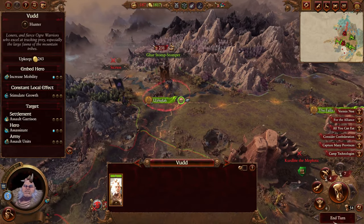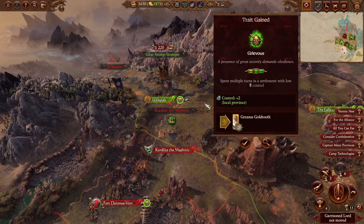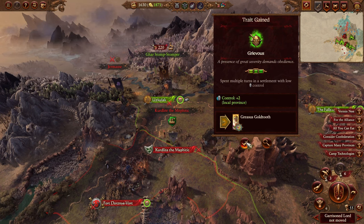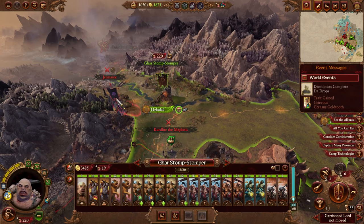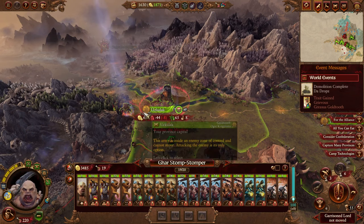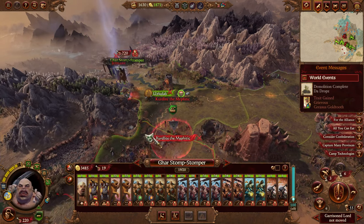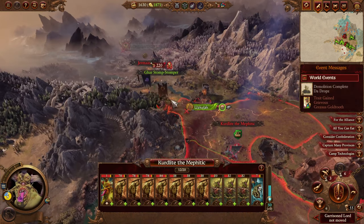Welcome back. We are ending the turn and continuing into the next one. We have a rogue army down here which we might need to go deal with. Grievous has control plus two in the local ground — Grievous gold, I like it. Let's go finish this armor off — we'll go take these guys down.